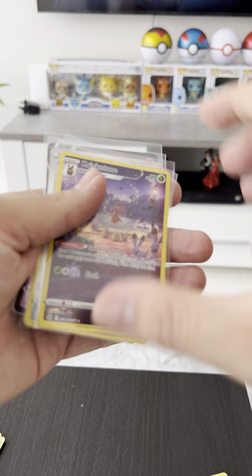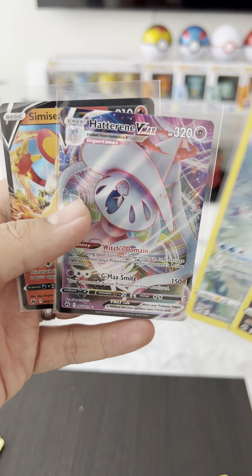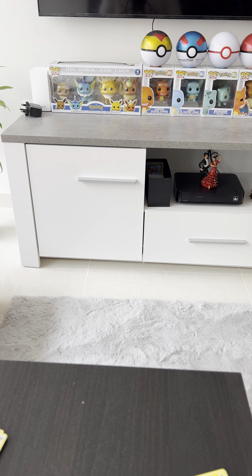So this box, we got: Creaky Toon, Cynthia's Ambition, Lapras, Heaterin VMAX, and Smissier V. That's it. Thank you for watching. Until the next one. Bye-bye.